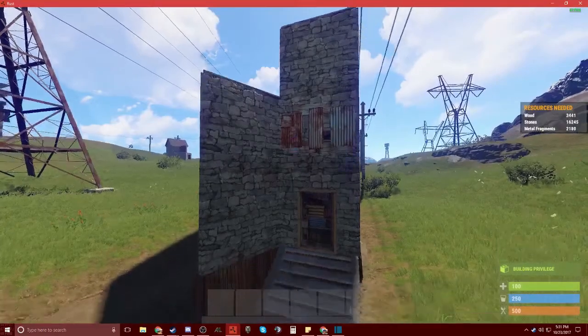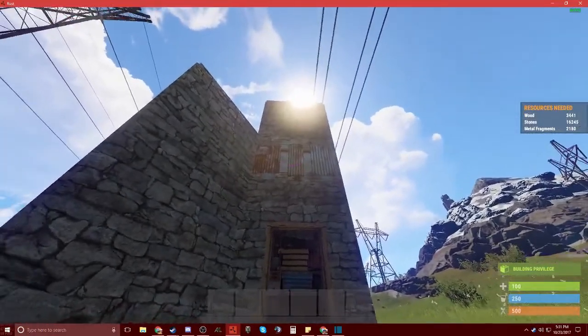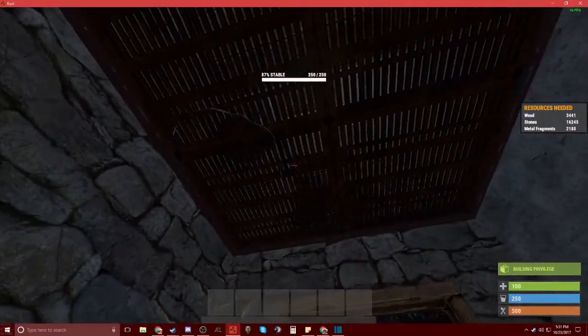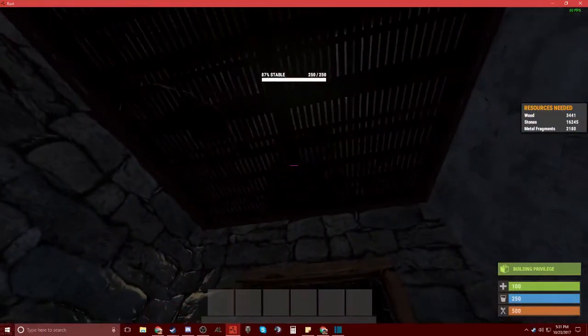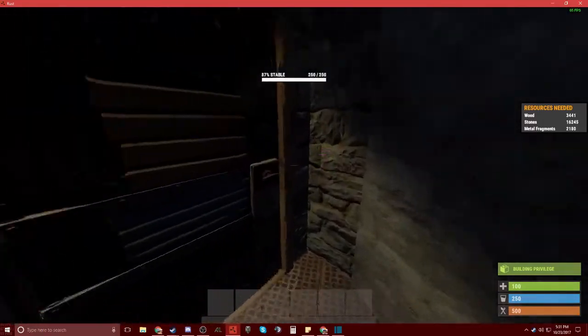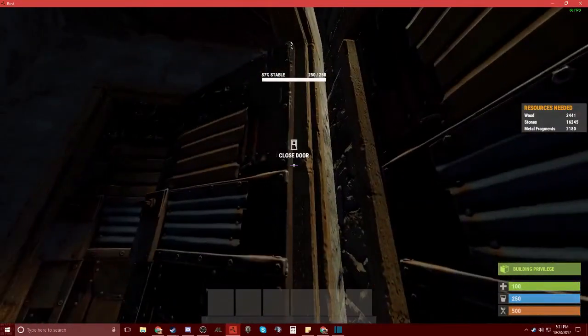Let's go ahead and get into the base. Just by the front, you're greeted by an airlock, a window defense, and just your front door. This is going to be your airlock. You're going to have your floor grill here. You can actually look down in case you're in there if you want to see it. Through this door, just another airlock. And in this door, another airlock.